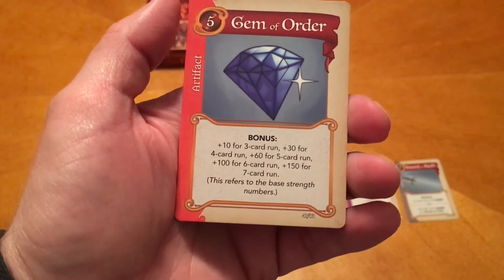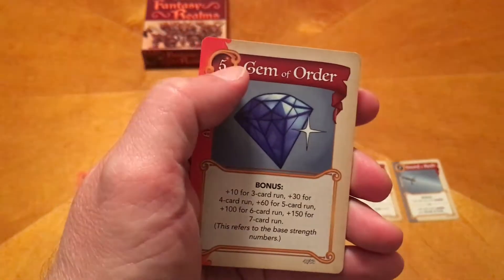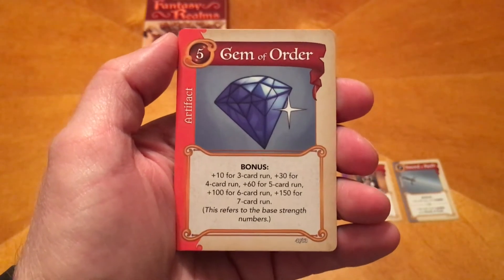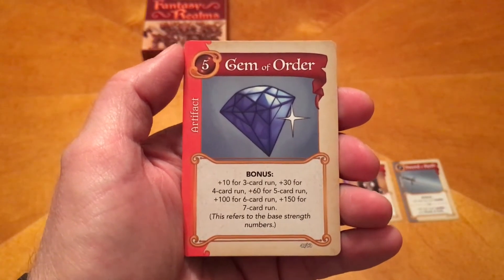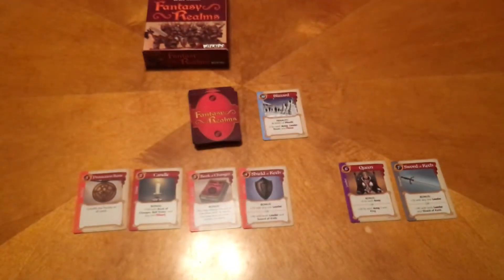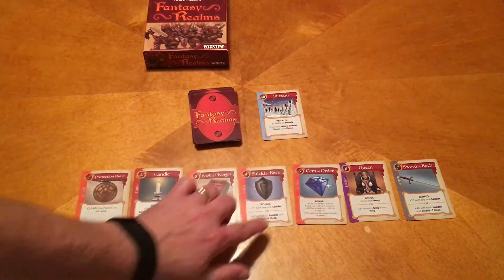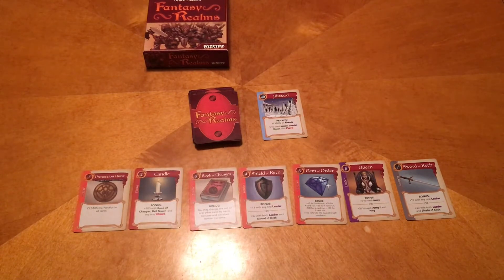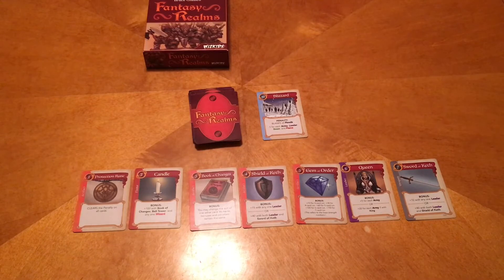Here's a card I really like because I've been able to pull off the maximum bonus on it. You want to get a run of numbers at the top of the cards. You get plus 10 for a 3-card run, but you get 150 for a 7-card run. Looking at the cards, I have a 1, 2, 3, 4, 5, 6, 7. So if I'm able to have that as my ending hand, the Gem of Order alone is going to give me 150 points. Then I add up everything else. One game I had, I was well over 300 points, which is pretty good.